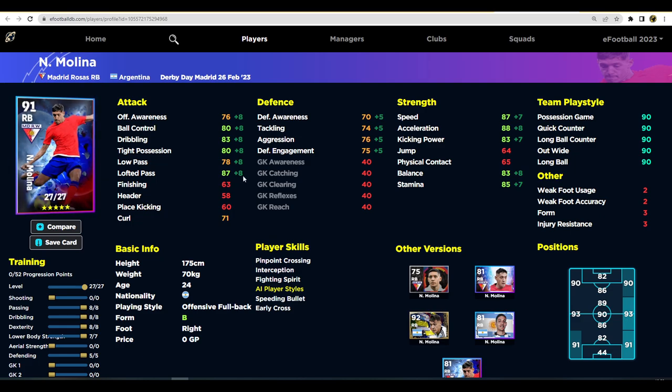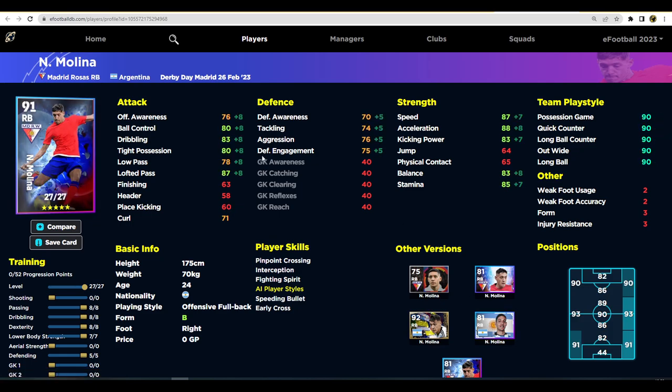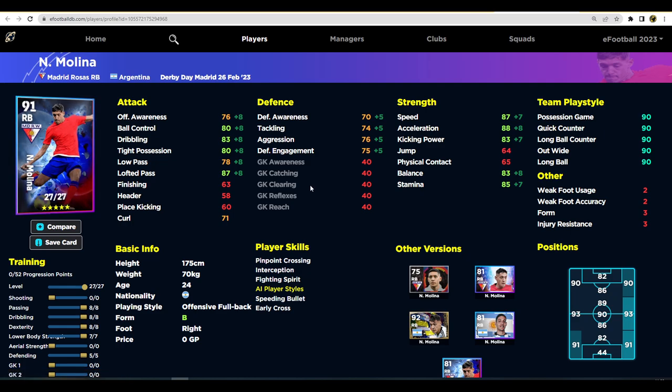Is Molina going to get into your team if you've been playing the game for two months? No, I don't think so — there are a lot of better options, including his Argentina pack card which was way better due to higher training levels. This card only has 27 levels, which is a pity. He's very much on par with the Player of the Week version except this card has better passing. That's it for me — hope you enjoyed the video, here's the training guide, and let me know if you spin or skip. Peace!